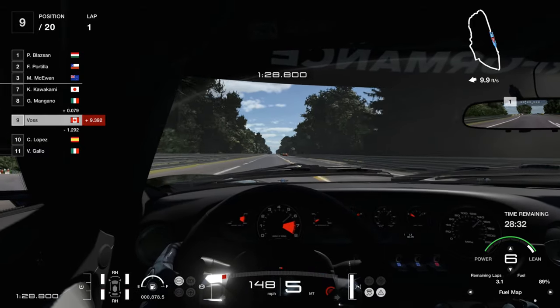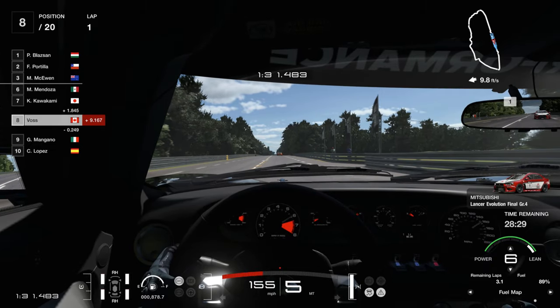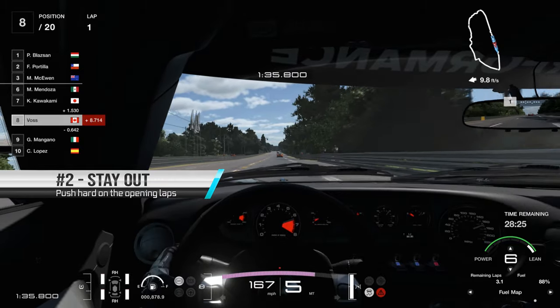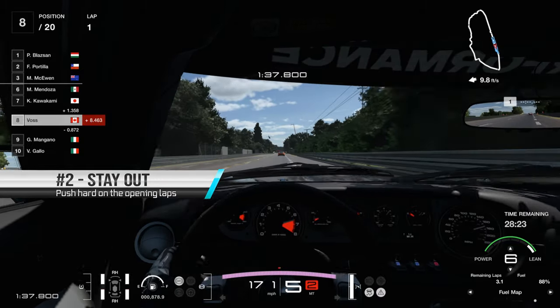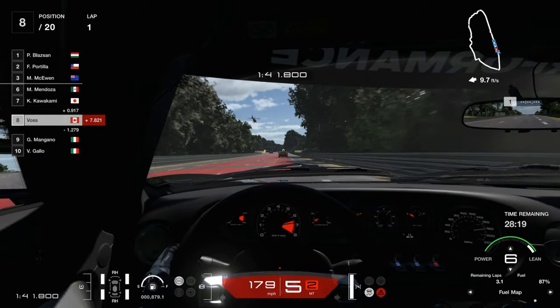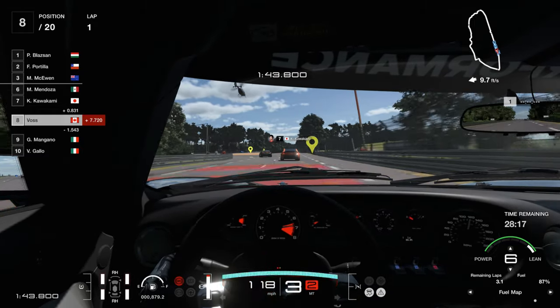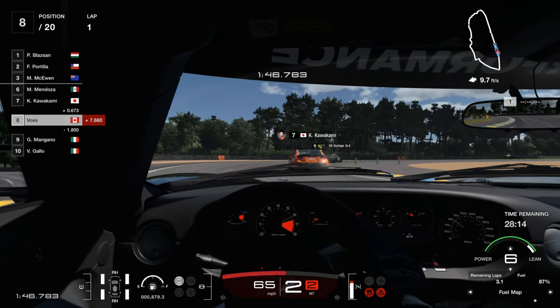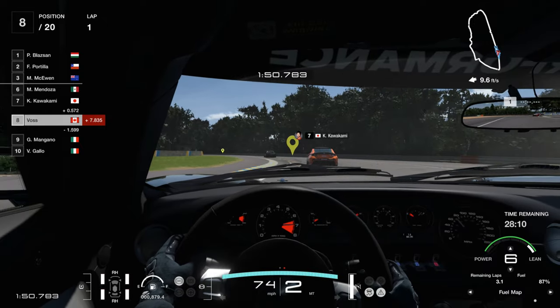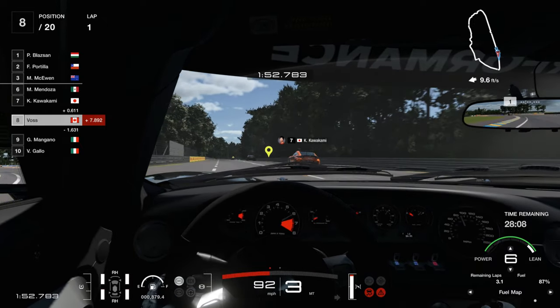Focus more on having the correct tires for the weather and fuel conservation to play the long game. Number 2: stay out as long as you can. Push hard on laps 1 to 2 and keep that mapping at 6. You can get to first place easily at the end of lap 2 or the beginning of lap 3, and typically the weather changes around the end of the third lap, meaning you're usually in an ideal place to determine if you need a tire swap or not.